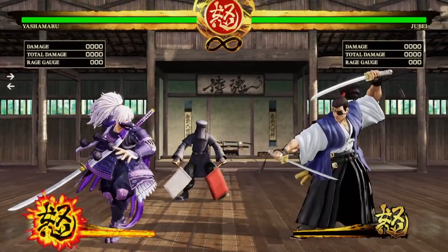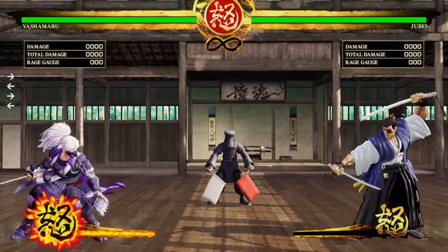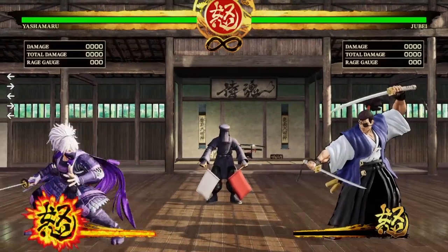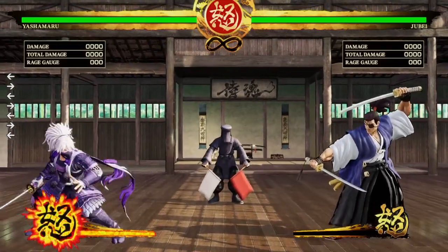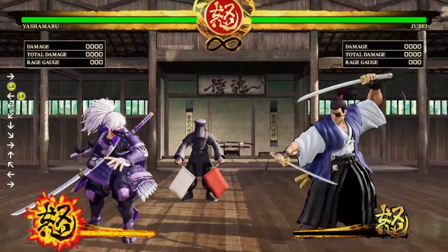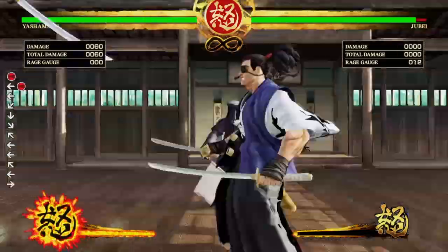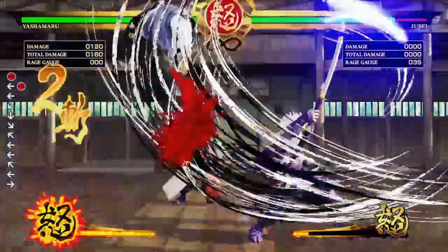So you notice the rage meter at the bottom, right? Well, Yashimaru is more dangerous in Rage Gauge more than any character in the game. Let me explain — because of this move right there. A lot of people don't even use that move, and it's like, it's kind of useless. But you know what? This happens.